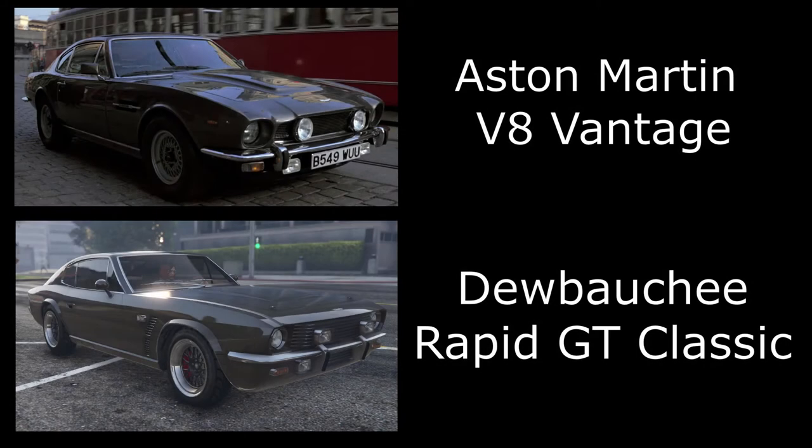The last car on the list is the Aston Martin V8 Vantage from one of the older James Bond films. It doesn't play a massive role in the film but it is a really cool car. For this one I've used the Rapid GT Classic, gone for Creek Brown — the closest paint job I could find matching the movie car. I've used some of the new street wheels, and I think it's a pretty close replica. The Rapid GT Classic is obviously based on the Aston Martin V8 Vantage and is a really nice addition to GT Online.